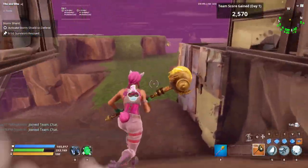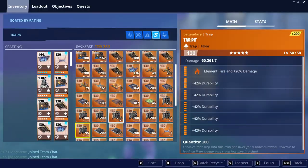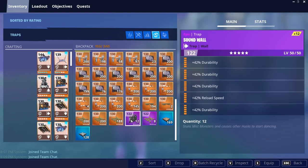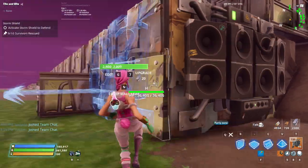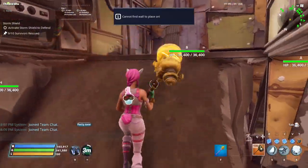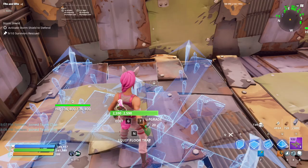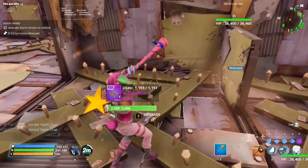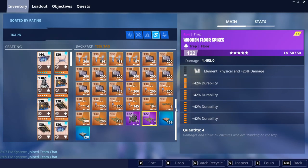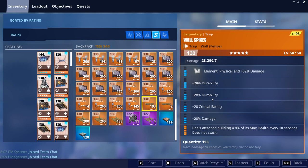Now we're going to start with the traps — sound walls first. Use this one right here: durability, durability, durability to increase building health. There's a second one — use four durability, one reload. Use the four durability purple one right here, and the legendary one goes right here and up here. This is going to be a purple wooden force spike — all durability. The common one right here, here, here, and here. This one is going to be a healing-attached wooden force spike — the perks don't really matter as long as this thing has a god roll.